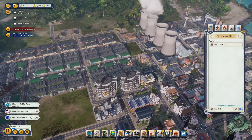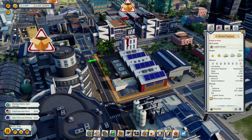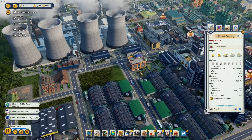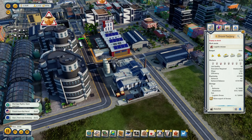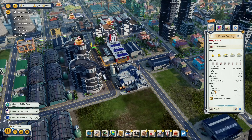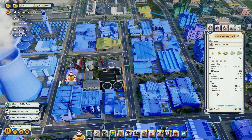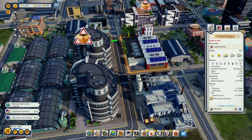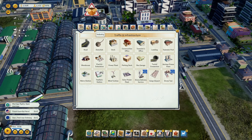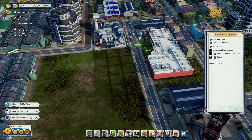I want to start working on my drone factory. Logistics drones should make life for my transporters much easier by automating transportation. We need aluminium - strangely enough we get some from our waste treatment facility, along with nickel, though it won't be enough. We also need a battery factory, which processes nickel and aluminium into batteries. Let's squeeze it into this area.